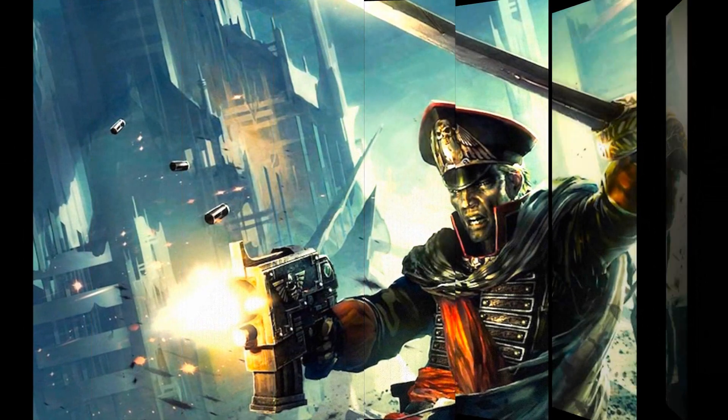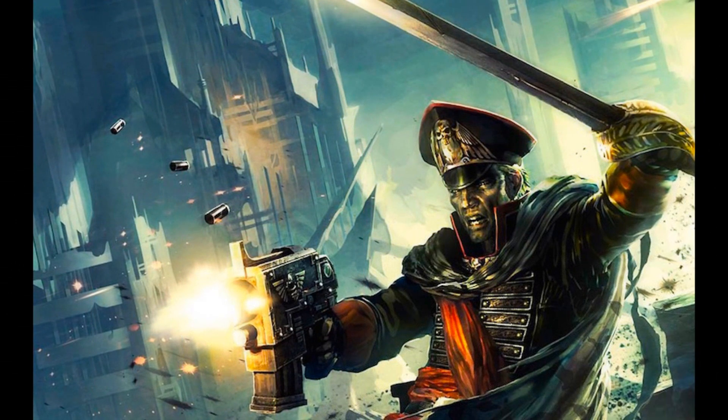The Commissar is the standard rank of these political officers, at least one being assigned per regiment of the Imperial Guard or starship of the Imperial Navy. It is their duty to encourage the men of the Imperial Guard to fight alongside the regiment's officers, taking control when morale is flagging or the men are not fighting with sufficient zeal. In such situations, a Commissar can take over command from an officer and summarily execute any man who tries to flee. Even the Colonel of a regiment must display courage and zeal at all times when a Commissar is present.